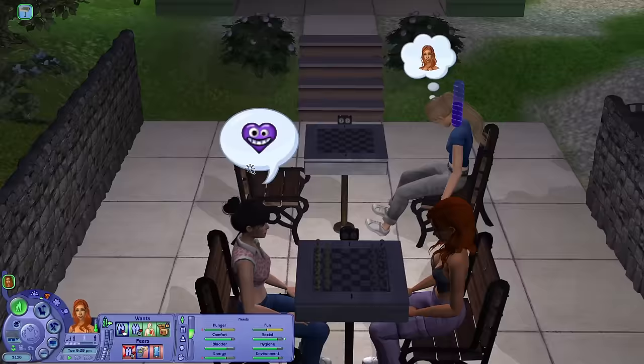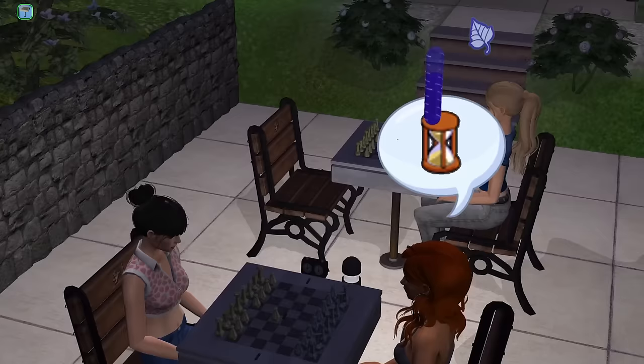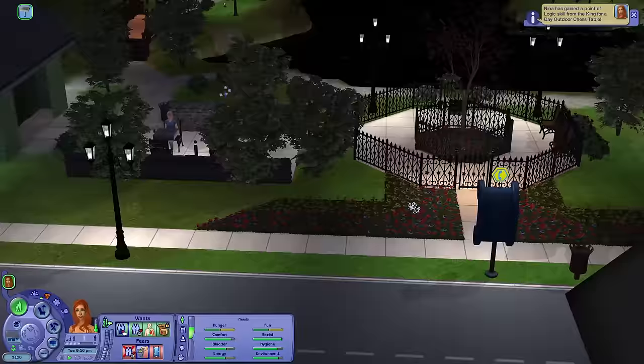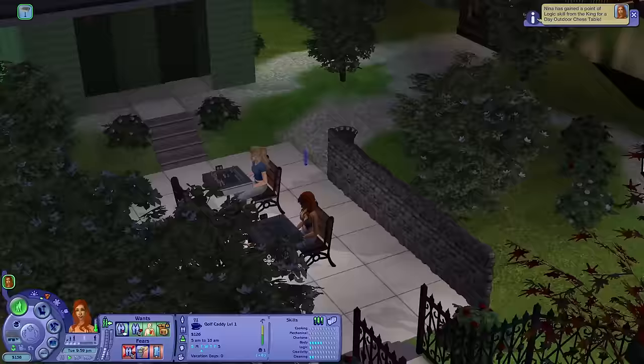Brandy immediately goes to talking about woohoo — 'when was the last time you woohooed? I haven't woohooed in a while because my husband is dead.' What a weird conversation, please stop. Nina just gained the logic skill, which is lovely. She has quite a lot of body skills now, a logic skill, and a couple of cleaning skills. I think Nina would actually do well with a secondary knowledge aspiration.